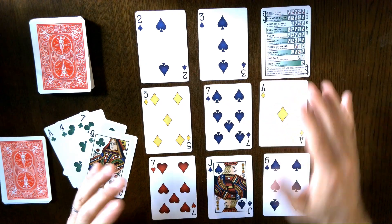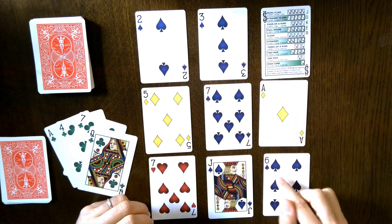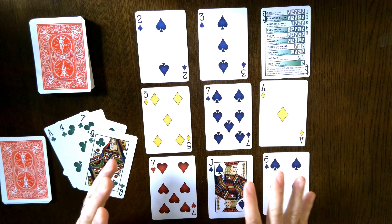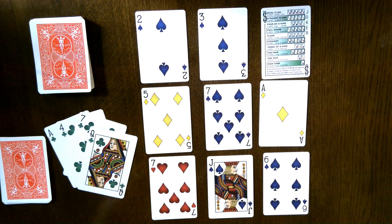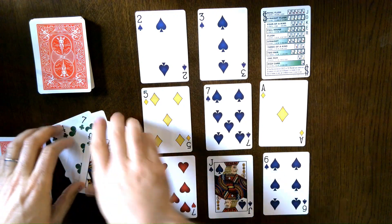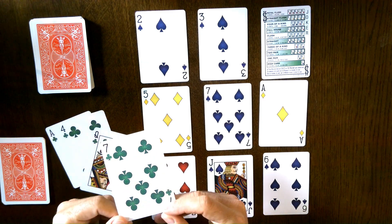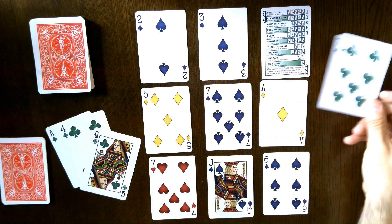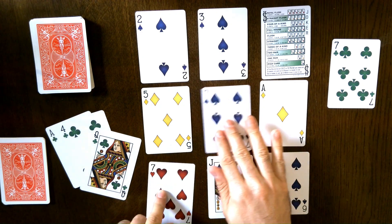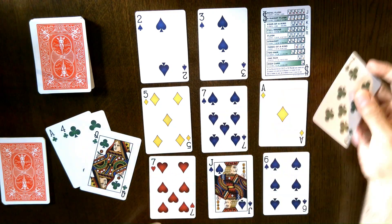If you've got three or more of a suit, it's going to block one of your actions. Right now I've got five spades, so it's going to block the action associated with spades. The first of the three actions you can always take is called Match. If I have this 7, I can discard it and remove any cards that are the same — so I can remove these two 7s. That's Match.